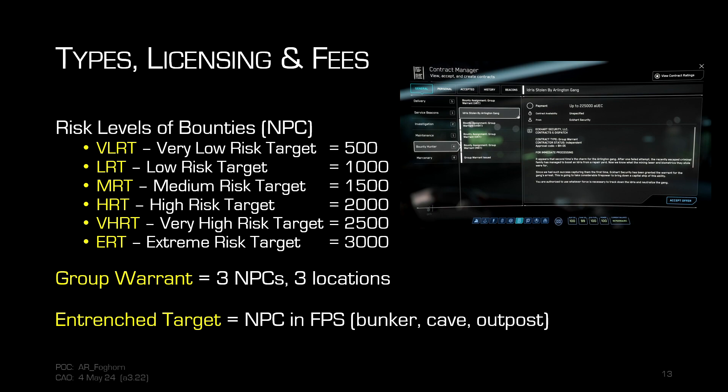The other NPC type is the entrenched target. If you see those code words in the title, it means it's going to be an FPS engagement — the target will be down in a bunker, cave, or outpost, and you'll have to get out of your ship and handle it on foot.